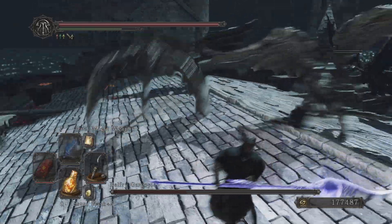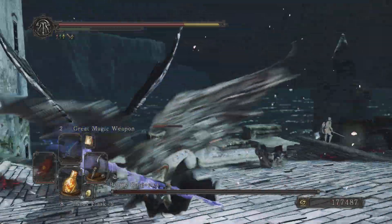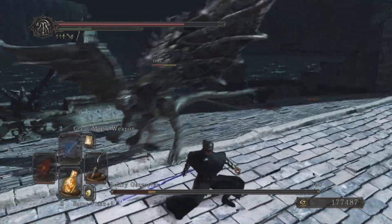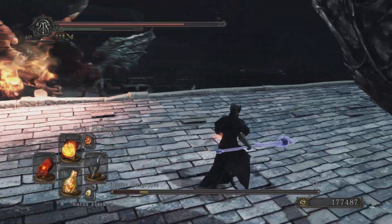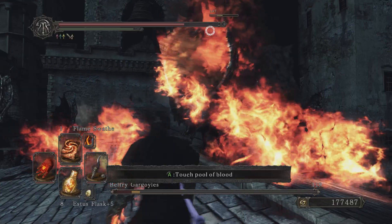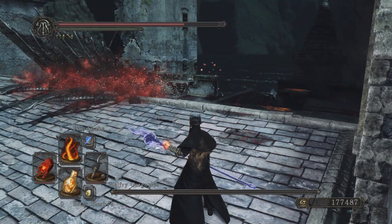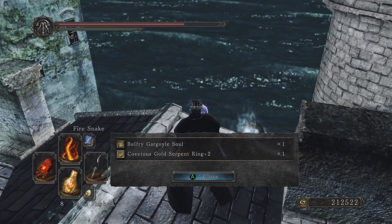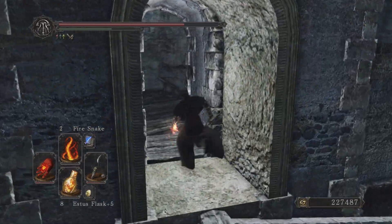It's always the gargoyles with the lowest amount of health staying back and doing the fire stuff. Stay next to this one - I'll take the hit, there's only two left. Fireball is just the greatest - fire doesn't tend to be the most damaging thing ever but it's such an easy spell to use, I just love fire. They both died - gargoyle soul and covetous gold serpent ring, wicked! That gives you better drops.